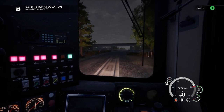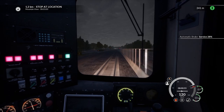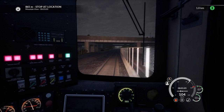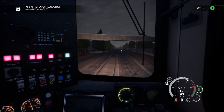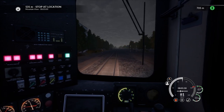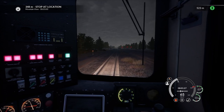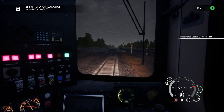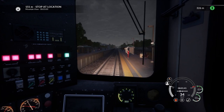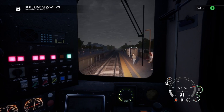We'll start bringing our speed down. How are we doing on time? Got two minutes to go about a mile — should be okay. I would like to see something done about this: every time I start the game it turns back on the colored tiles that appear at a station stop to indicate exactly where you're meant to stop. I don't like that — it's immersion breaking — and I can't seem to turn it off in a way that it stays off. Although it appears to be off at the moment, so let's see if we can nail this stop.